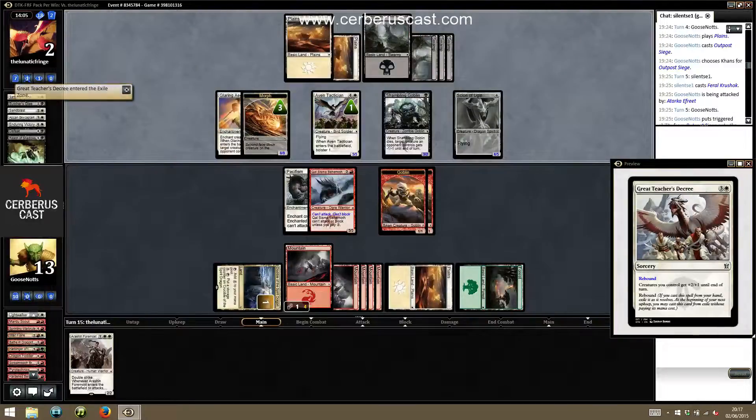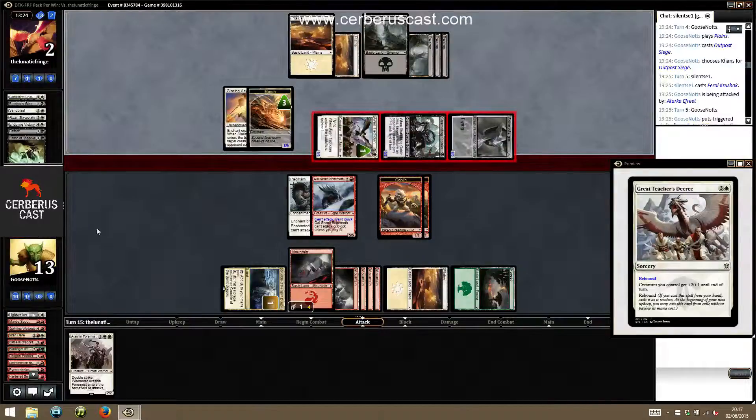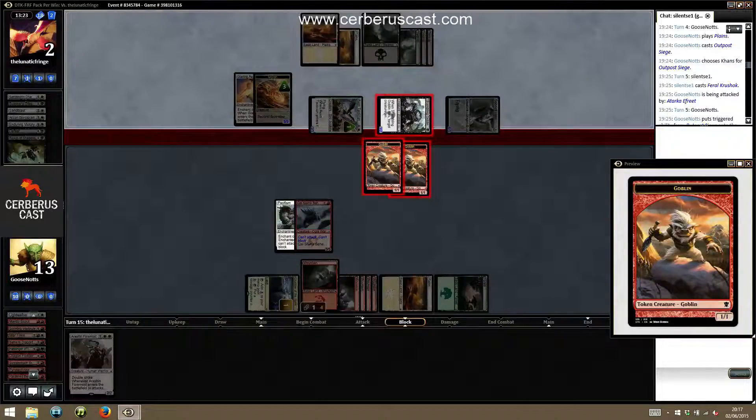Something's getting bigger — jeez, we're on the clock here now. If we don't win on the next turn then we're just dead, we need to draw the win. And if he has another Butcher's Glee then we just can't win.